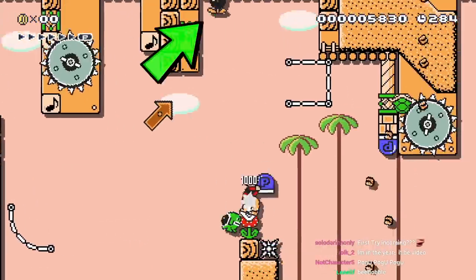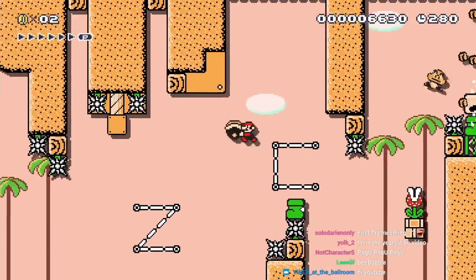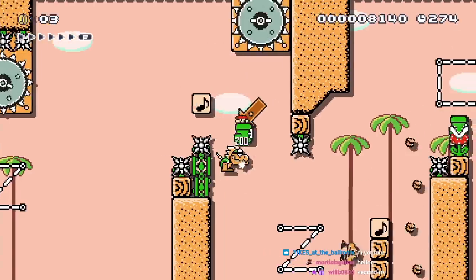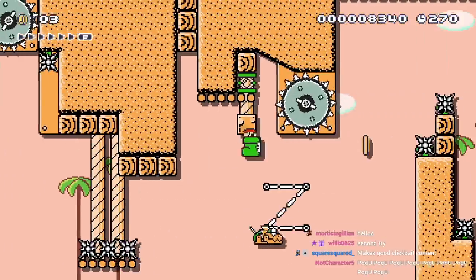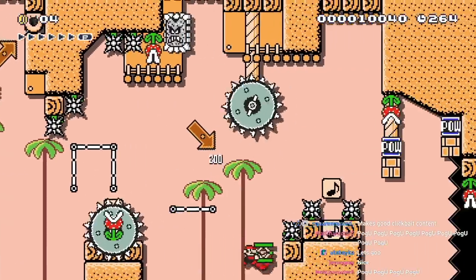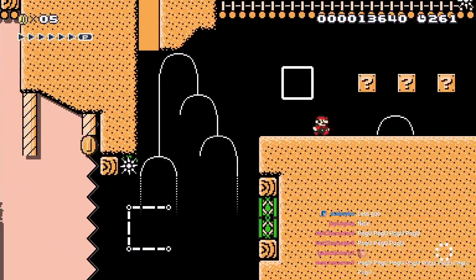Now I activate the P-switch with this enemy so it sets up a shell jump, and I hop with the boot for a spring jump and do a shell jump into another boot. I launch this shell so I can jump off it as I enter the boot. The boot lets me continuously bounce off the mecha koopa, so I precisely throw it to line up some mid-air jumps. For the last part, I grab the POW and shell jump with the big shell, use the POW as a platform to set up another shell jump, and run off the falling POWs, throwing the spring for one last jump to complete the level.